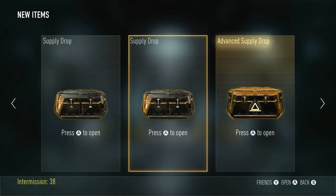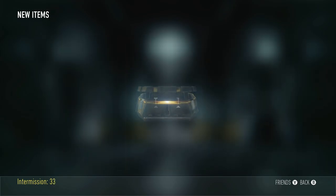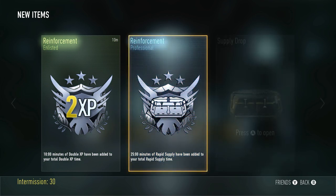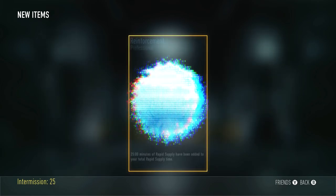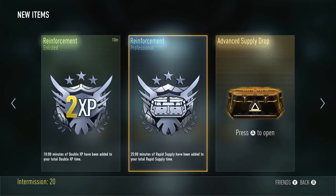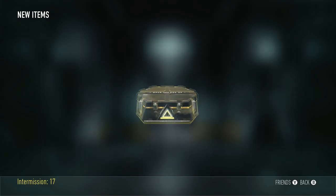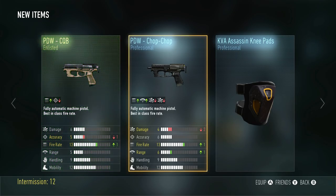Alright, here we go again — three more supply drops, one of which is another advanced supply drop. I kind of like opening it up this way because we never know what we're gonna get from the advanced supply drop. Double XP — that's what I like to see — and some rapid supply, which is always nice. More rapid supply, I'm always down for that, so we have 50 total minutes of rapid supply now. Time for the advanced supply drop — the Chop Chop, KVA Assassin knee pads, and another PDW. Two PDWs out of that one, not a very good advanced supply drop, but we got some rapid supply.